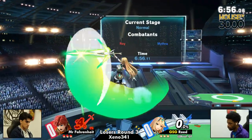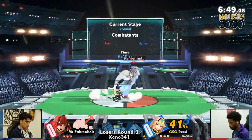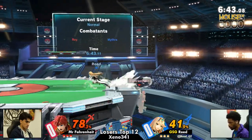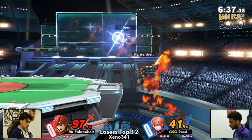Mr. Fahrenheit is locked into this combo by Reed. Reed coming out hot, showing off what these Mythra combos are all about, but Reed out there on his own. Roy is infamous for his combos that will not only combo you up but take you to the edge and kill you with a side-B. People like to downplay how good Roy is, but this character is still insane.